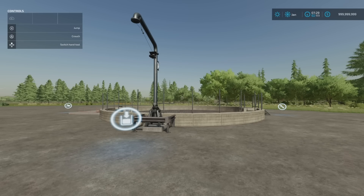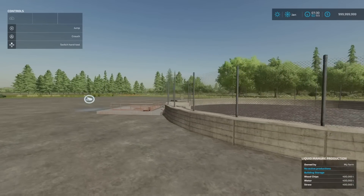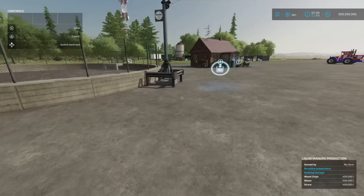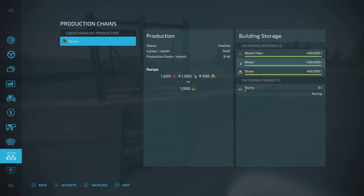This is the Liquid Manure Production by FSPT. 3.26MB download, 10 slots on console, 20,000 to buy. If you don't have enough animals yet or you haven't got animals at all and you want to be doing some slurry spreading, you might have other products available — you can get this and make your own. Around this side we've got our unload point for putting into it. This will take wood chips, water, and straw — 400,000 litres of each. Here is where you'll take your slurry out when it's done, and here's your managed production point.